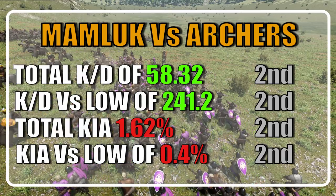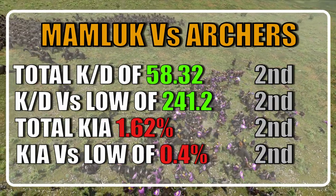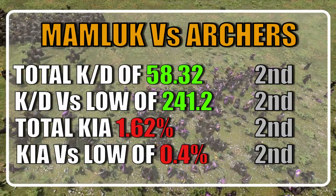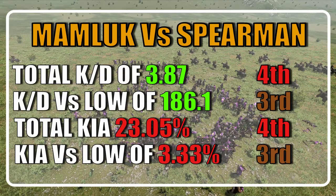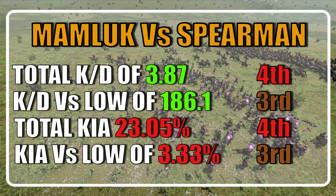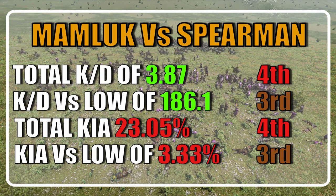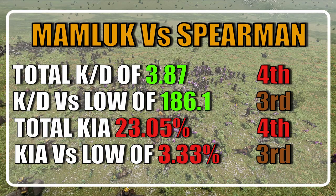When considering the efficiency against archers, the Memeluk finished second. They finished with a KD of 58.32 and a KD of 241.2 versus low tiers. The Memeluk lost 1.62% of their units and averaged a casualty chance against low tiers of just 0.4%. When considering efficiency against infantry, the Memeluk ranked tied at third with two third places and two fourth places, with an average KD of 3.87 and a KD versus low of 186.1. The Memeluk lost 23.05% of their units and ended with an average casualty chance against low tiers of 3.33%.